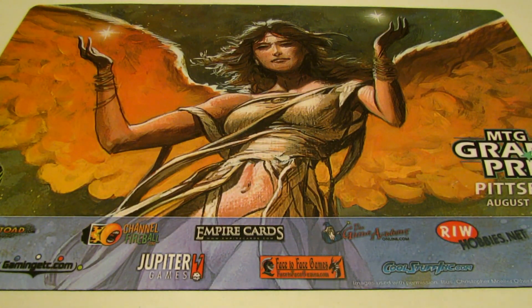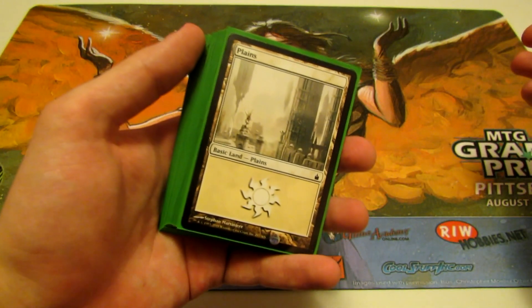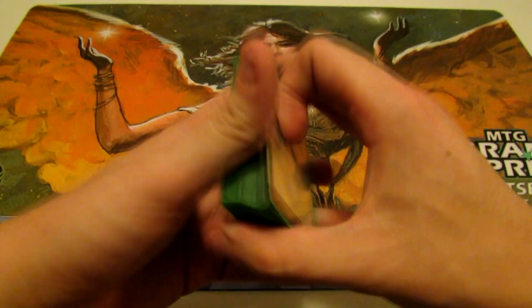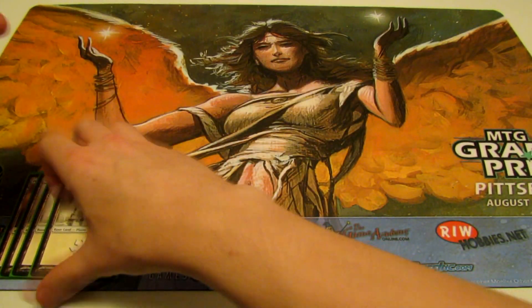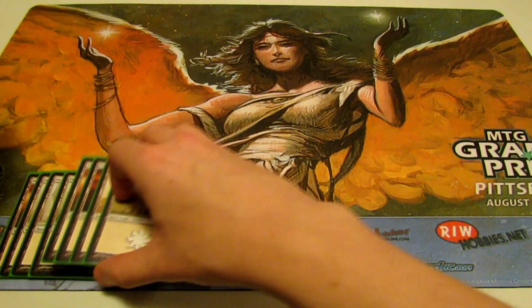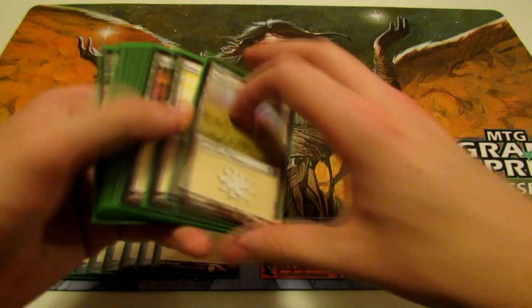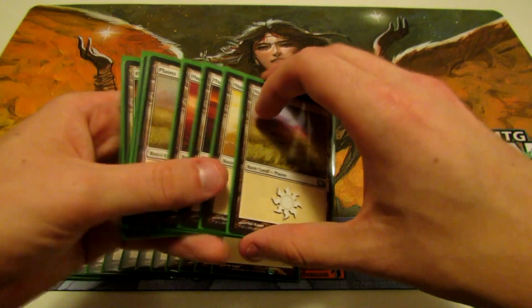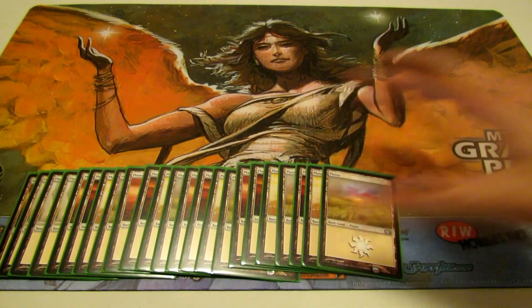The first thing we're taking a look at is the land base, and it is incredibly straightforward — it is just 23 basic Plains. I'm going to neatly stack them so you guys can see them for the duration of the video. That's the land base: just 23 Plains.